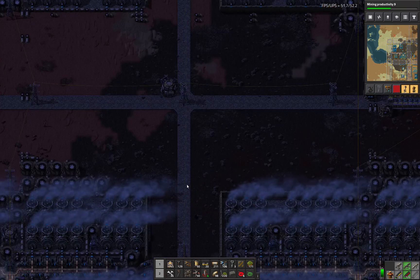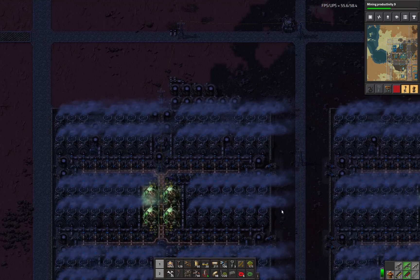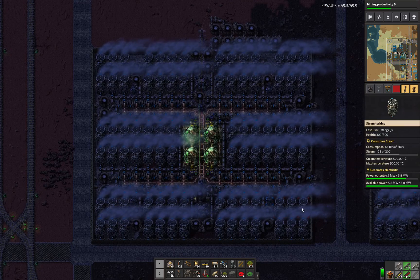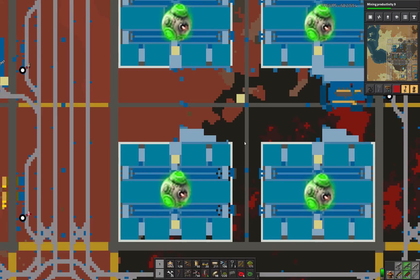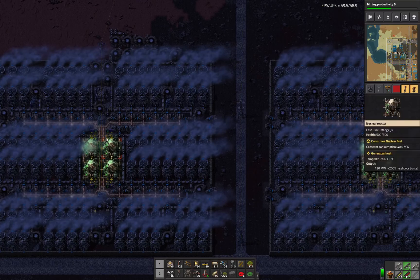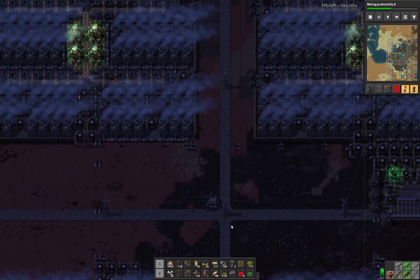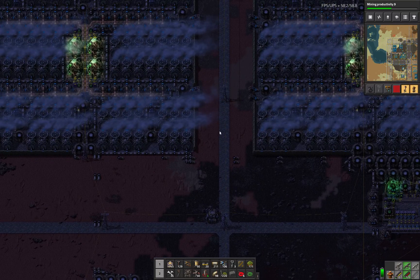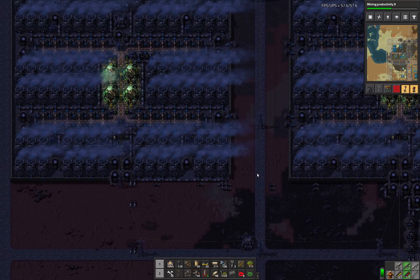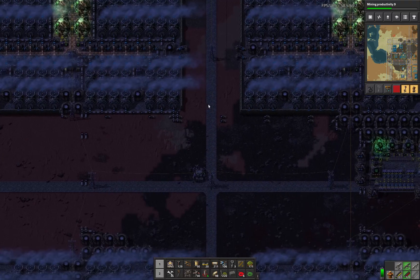I put a fourth nuclear power plant in. When I was building my space science I actually started running out of power again — I couldn't believe it, because it's been forever since I had to get another power plant. Now I've got four of them. Each one runs independently with a four-core setup. I could have probably combined them for better multipliers, but I just like them separate — it's cleaner and easier to plan out.